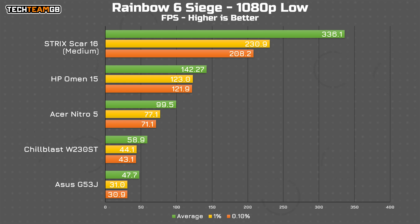In Rainbow Six Siege, it's better — 142 FPS average. That's still closer to the older machines than to the Scar, which was actually tested on medium settings, but 142 FPS on low is more than playable, and actually leaves room for higher settings if you prefer, although we'll get back to that in a second.